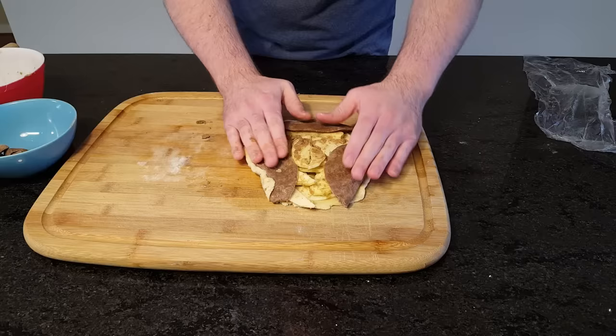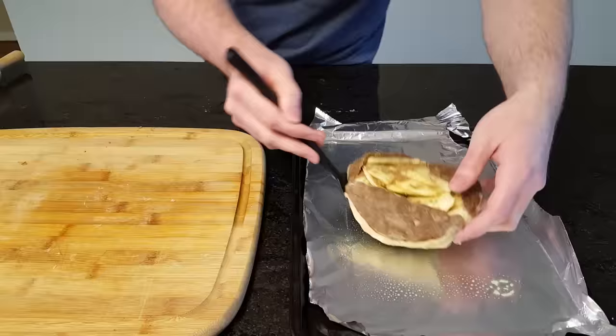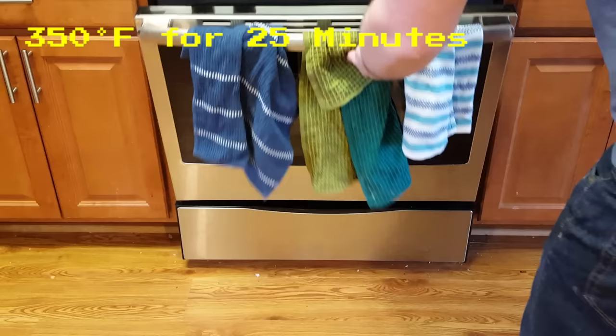Clean up the shape of the galette to better match the games, and then transfer it onto a greased cookie sheet. I'm going to bake mine in an oven preheated to 350 degrees Fahrenheit for about 25 minutes, and we'll see how close it looks to the original.